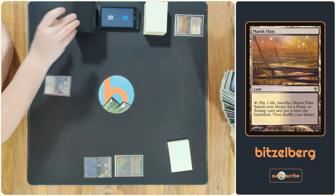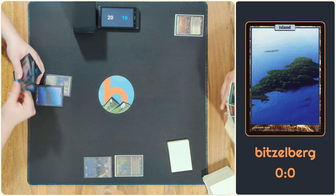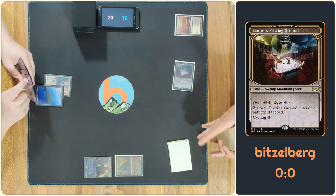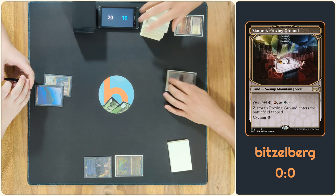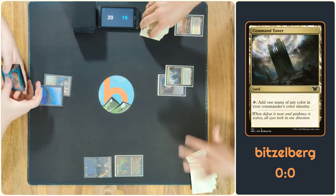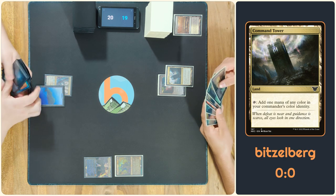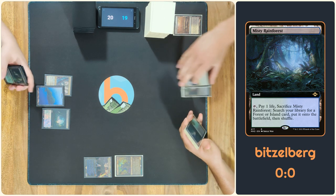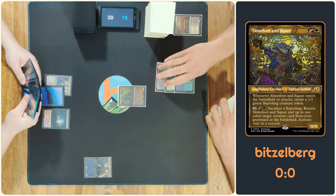I'll tap and draw. I will play an Island and pass. You have some countermagic out — that was to be expected. Doing nothing. There goes my mana. I will play a Misty Rainforest and pass the turn. There goes your mana. I will try to cast my commander.